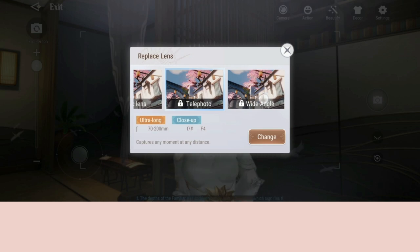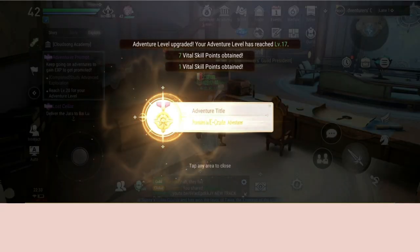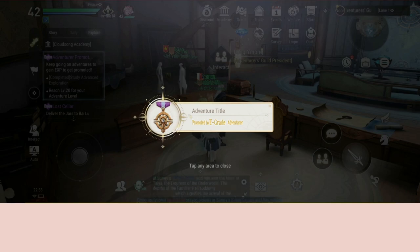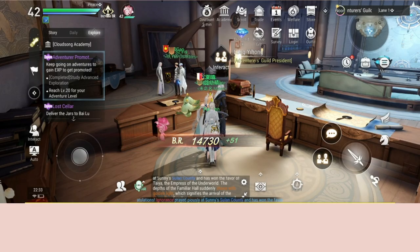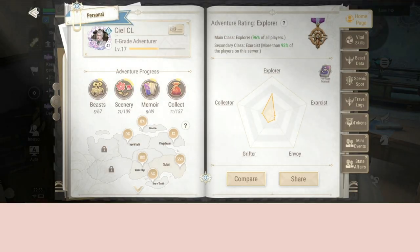First of all, you need to level up your adventurer grade. You can level up by completing all the adventurer quests and also taking photos of random monsters, fish, or ceiling spots, finding chess pieces, and so on.